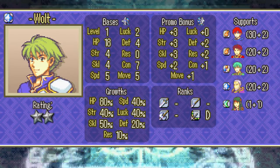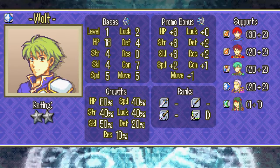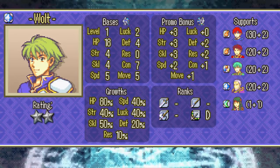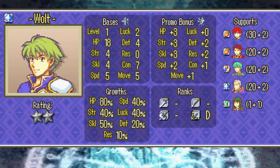Volt is your early game archer, and his bases are pretty awful, but he can still deal reliable chip damage from a distance, and that is actually pretty useful on hard mode. You will often find that you need just a little bit of extra damage to land kills, and this is where Volt comes in handy. Beyond that though, don't expect too much out of this guy.